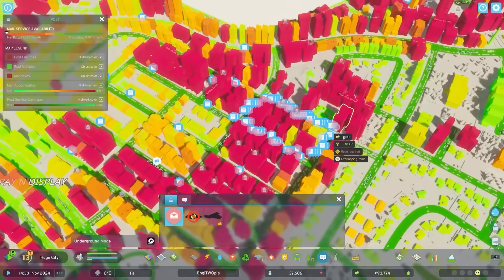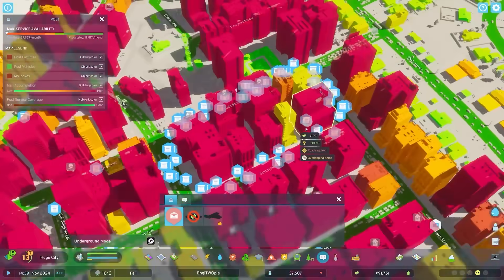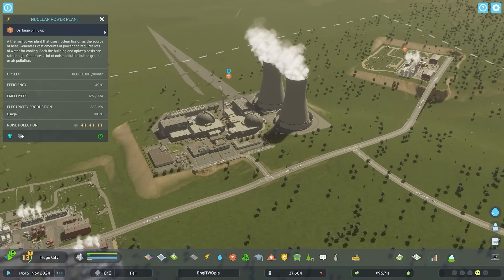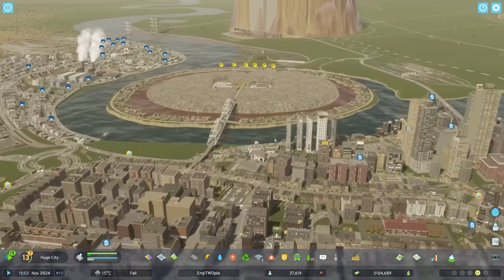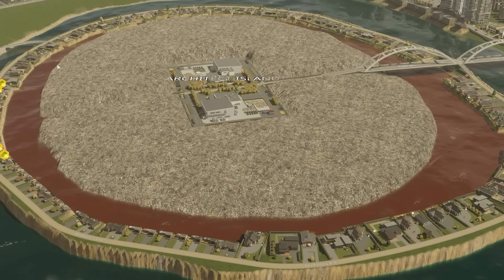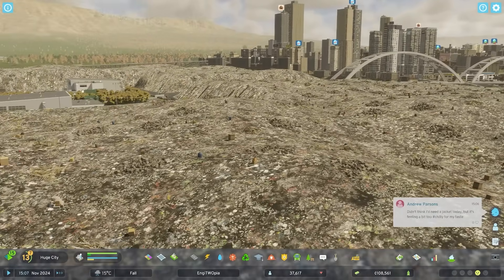I think when I placed mailboxes before I did them all in a little area thinking it didn't matter where they go. Turns out it does matter where they go. So I think the mail handling should go back up. We do have the garbage issue though. At the moment all the garbage from the city comes over to here - this is Architect Island where the architects live. You can see they're surrounded by a poop moat but their actual natural habitat is just landfill.